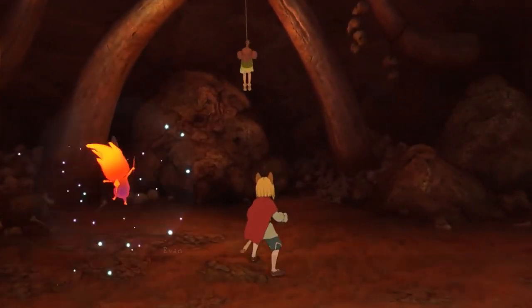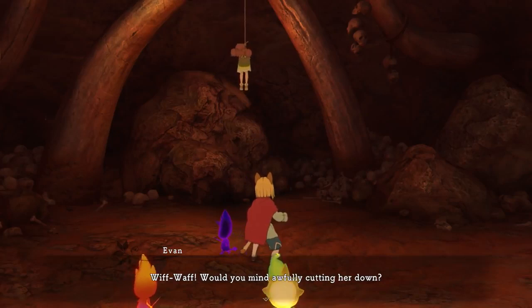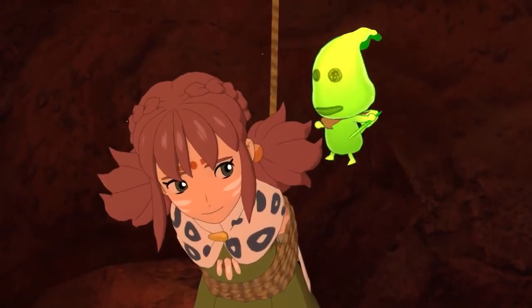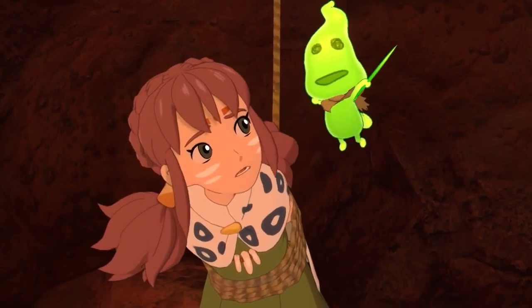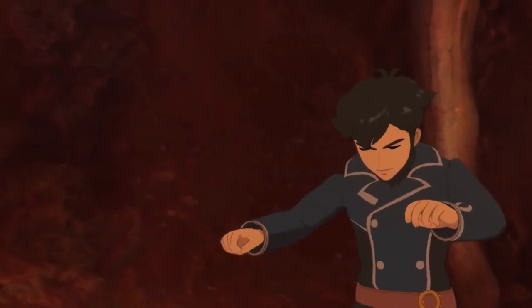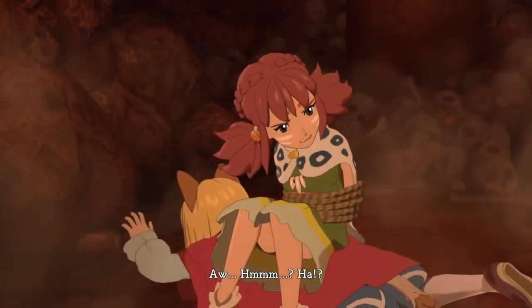When you switch between characters, higgledies interaction still works — no matter who your lead is, they're able to engage with the higgledies, and if a higgledy is offering an attack skill, anyone can activate it. Not only do they attack, they also protect — that higgledy just flew up and cut the enemy down.